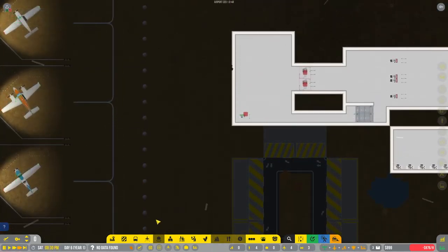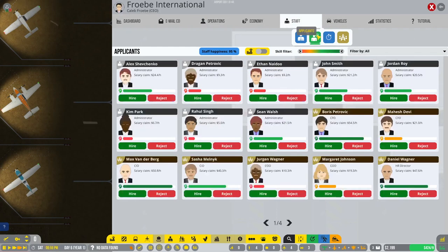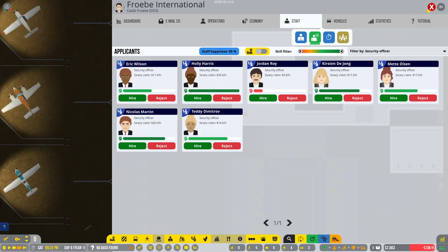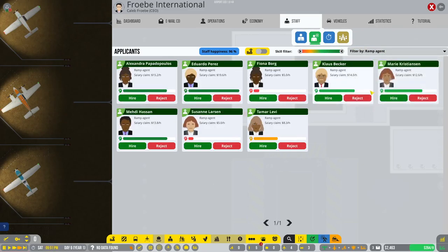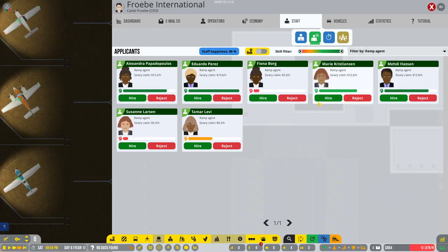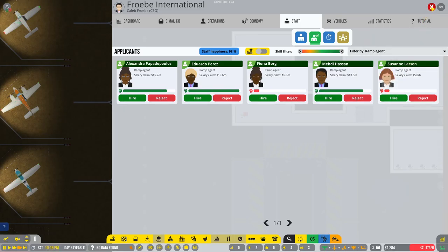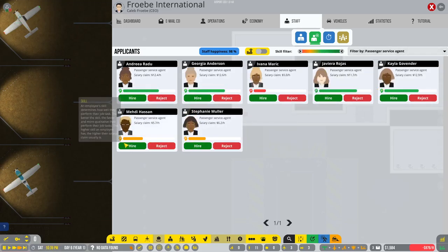Now we need some staff. I'm just going to get one security guard — that's all we need for the time being. Let's get a couple of ramp agents: one, two, three, and four. And some passenger service agents — we're going to go with the lower-tier ones for now. I know it's probably going to hurt us in performance.